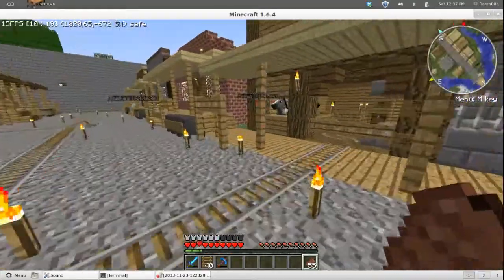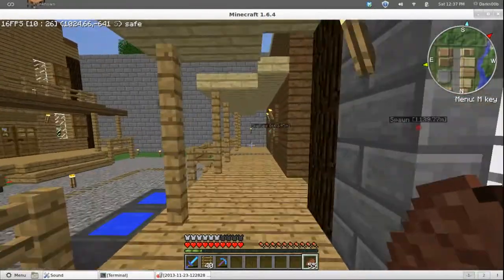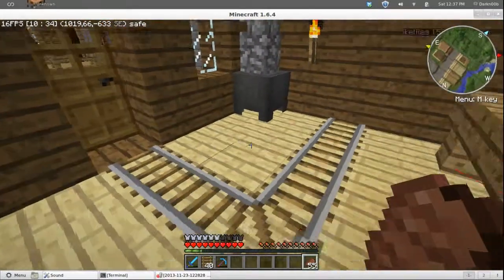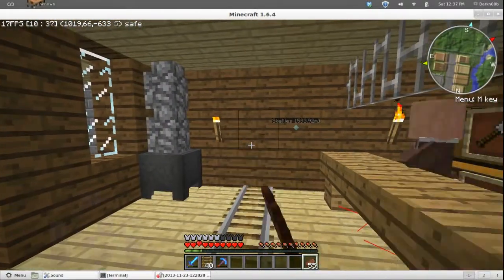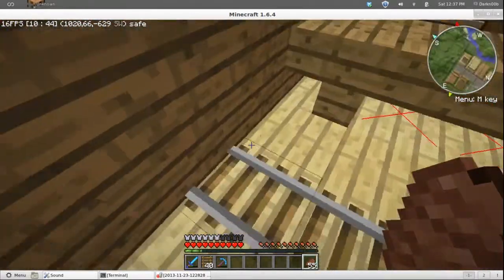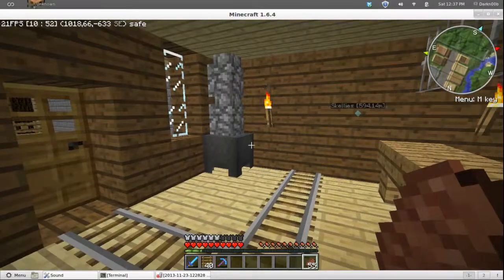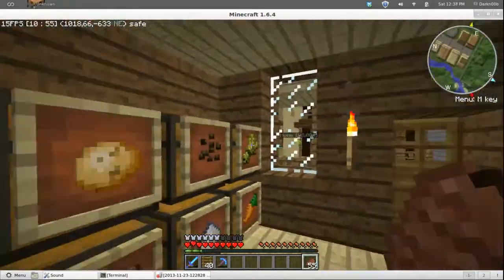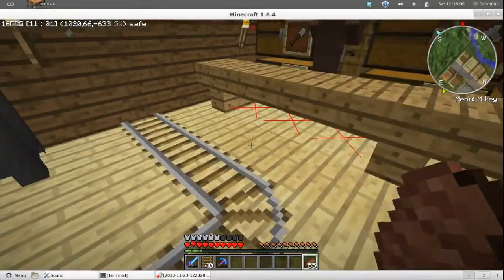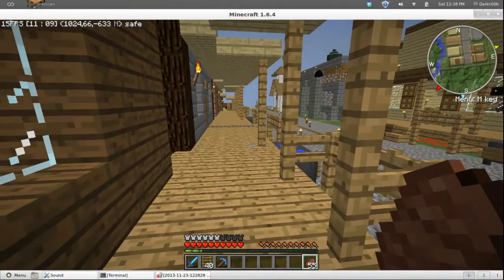Those zombies come from a long way away. One night I come over here, go inside, and this guy's freaking out — there are five zombies standing around in here, one of which is a zombie villager, and my minecart sitting there with nothing. They killed my villager and they spawned in here even though there's no possible place for them to spawn. Don't let anybody tell you they can't.